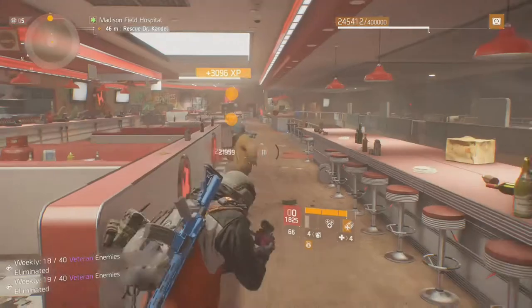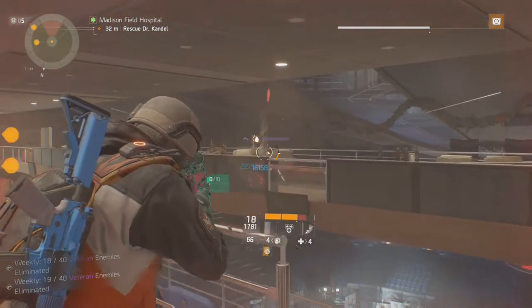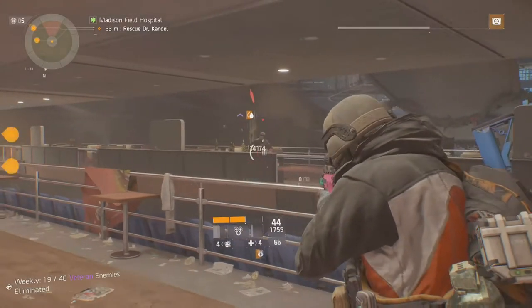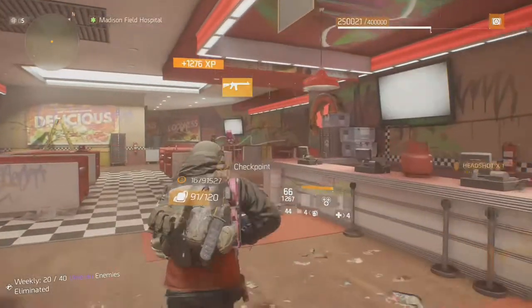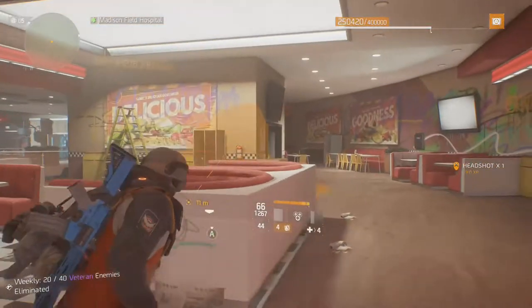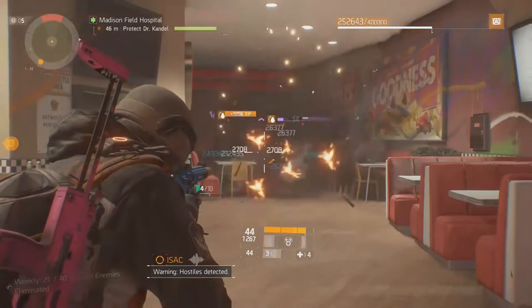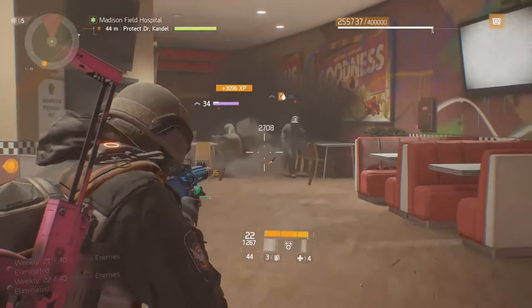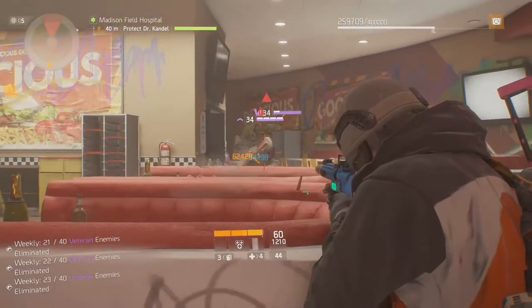First, you can get exotics from these caches: Last Stand, Cache Field, Persistence, Survival, and Underground — all exotic drops at a 1% chance. You also get a guaranteed exotic from weekly exotic caches, which you can obtain by doing certain assignments every week. You can also get exotic caches by doing legendary missions or an incursion on heroic, once a week.